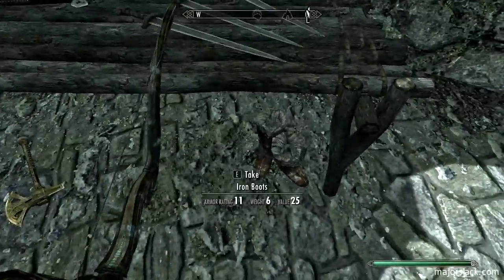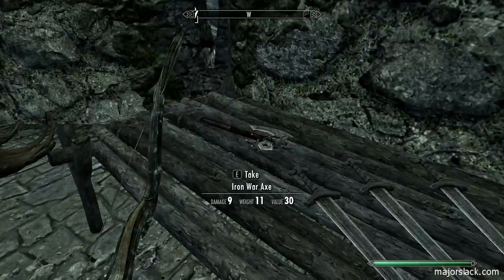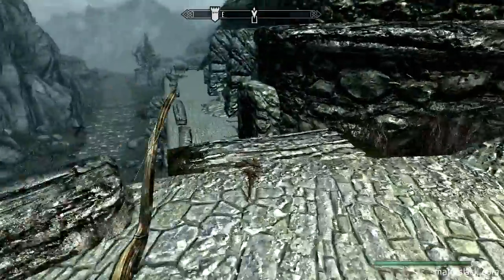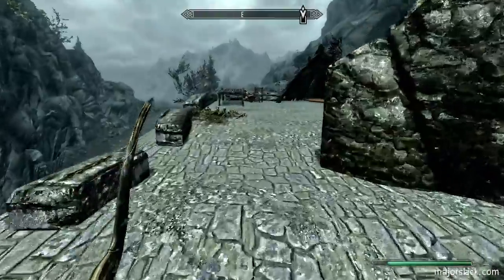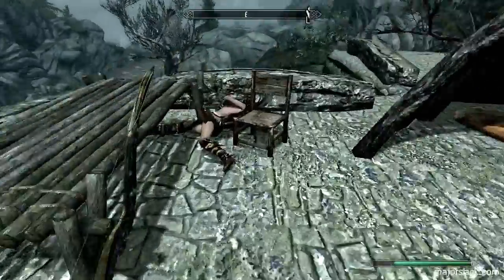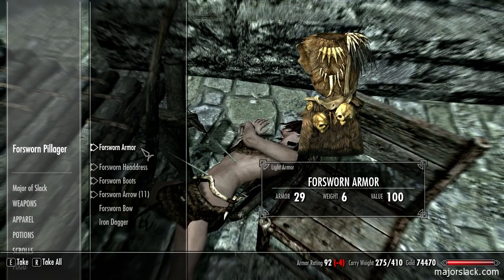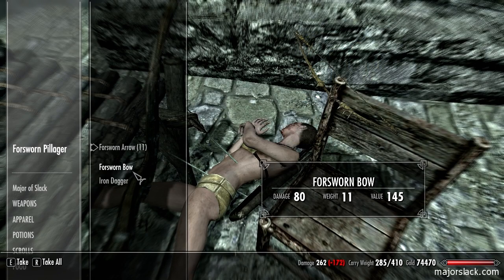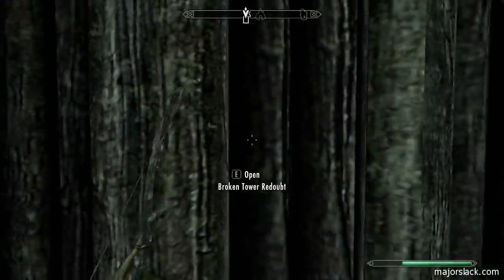I've got a grindstone here and a dwarven war axe. You guys can keep that crappy iron weaponry. I took the rabbit haunch by mistake. Keep the arrows, the bow, and the dagger. That area is cleared out.